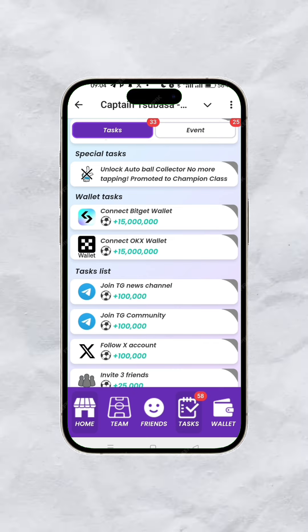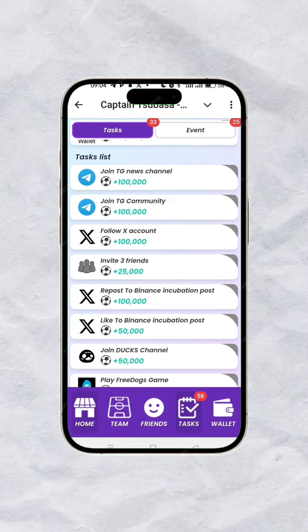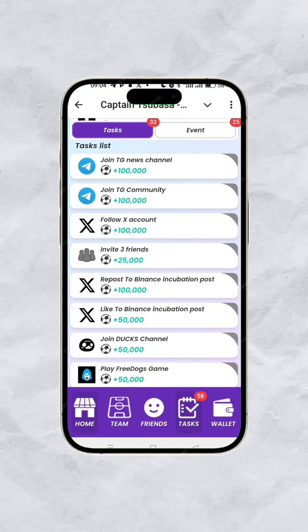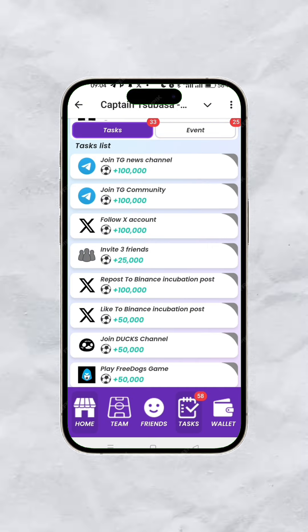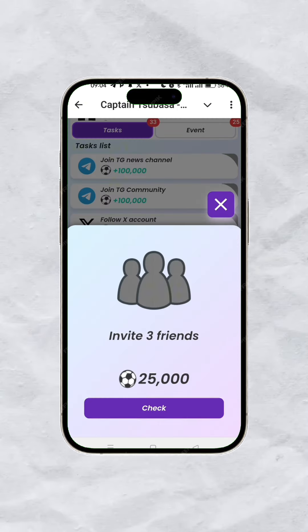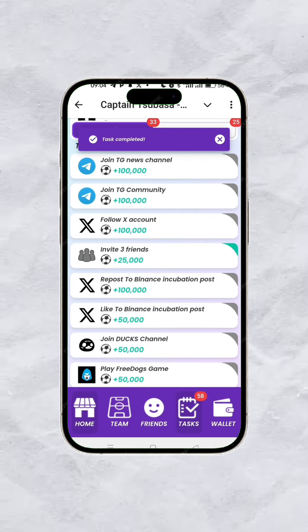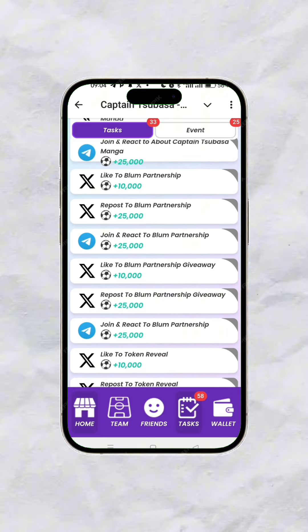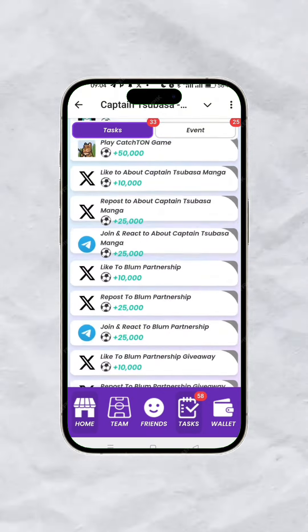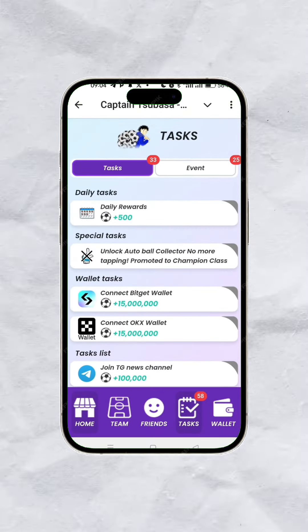You can connect either your Bitget or OKX wallets and claim rewards. Similarly, joining the Telegram channel and Telegram community gives you extra boosts. All the tasks you see here — for instance, inviting three friends — give you extra points. I've already completed some of these and claimed those rewards.